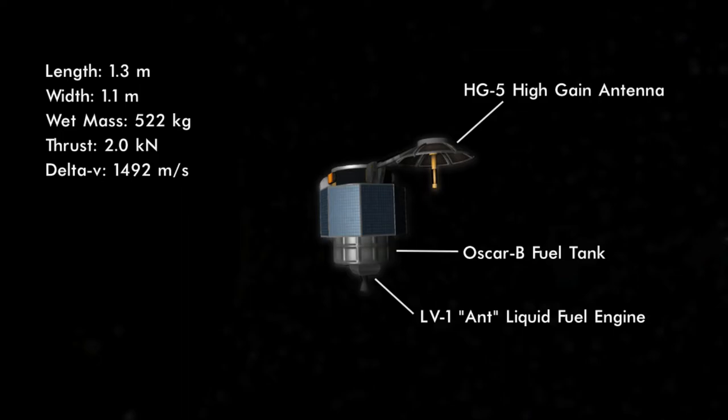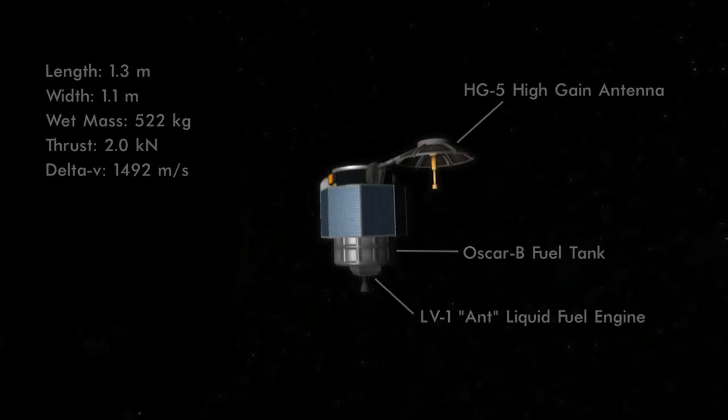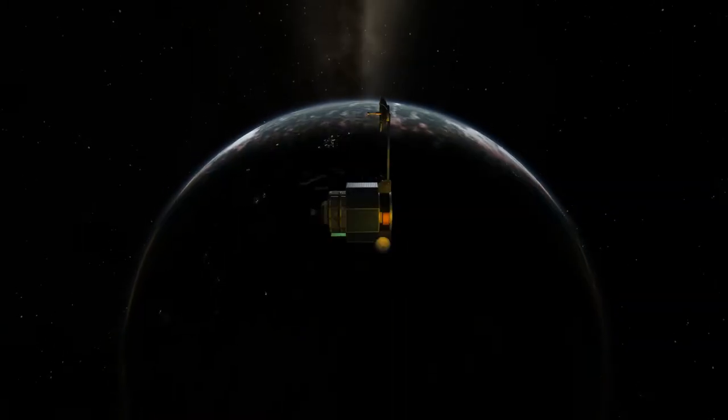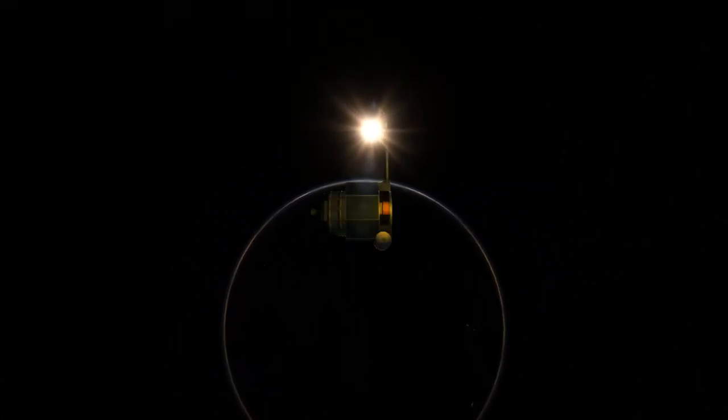If you want more information on relays and communication in general, you can check out my ranges and signal strength video. The two other new parts are the .625 meter Oscar B fuel can and the LV-1 Ant liquid fuel engine, which provides a whopping 2 kN of thrust but only weighs 20 kg. Because I've kept everything fairly light, the amount of fuel in the tiny Oscar B provides 1,492 m/s of delta-V — more than enough. Providing electrical power are 8 OX-STAT solar panels. The probe has just over 200 units of electrical storage, which is enough to power the antenna while transmitting.